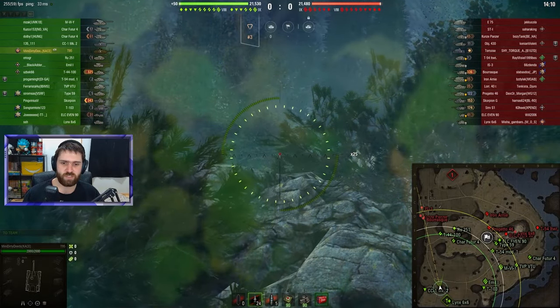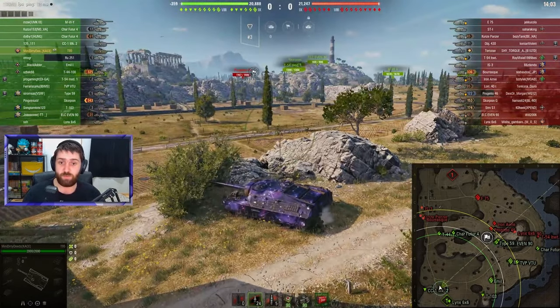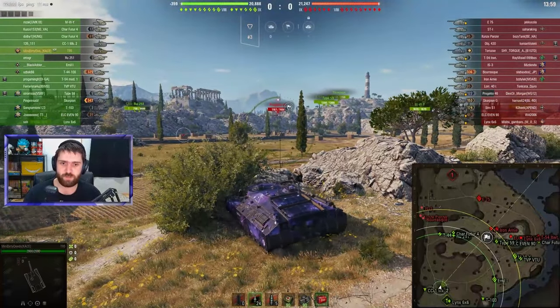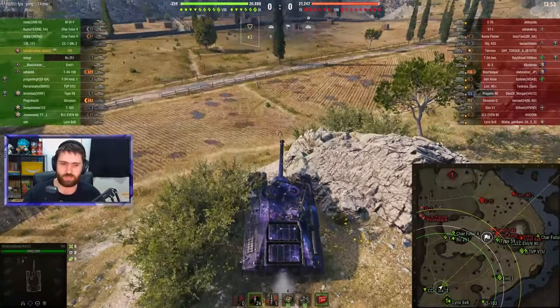We can see that they are using hardening — 2000 HP is more than the base 1800 that this vehicle gets. Maybe we can see if there's a turbo as well; the vehicle goes forwards at 20km/h top speed with a 10km/h reverse speed, so we're going to have to check that out later.